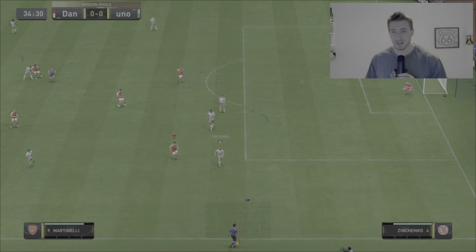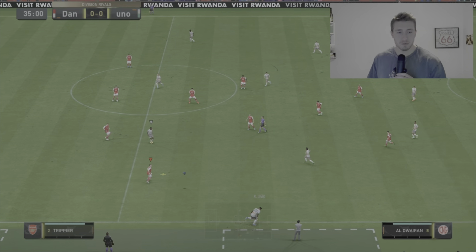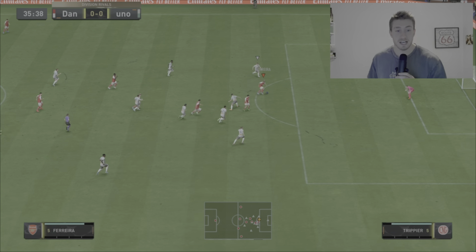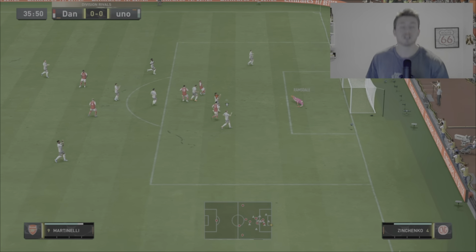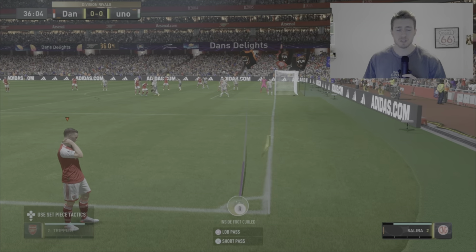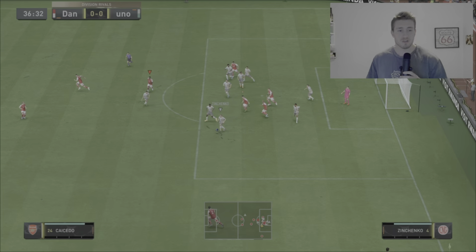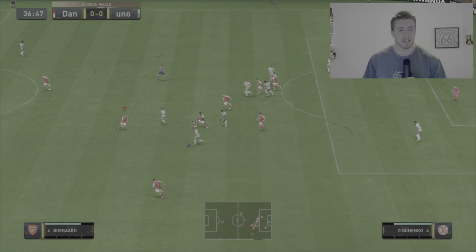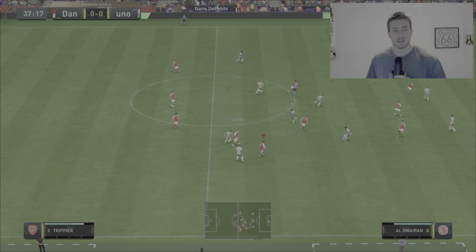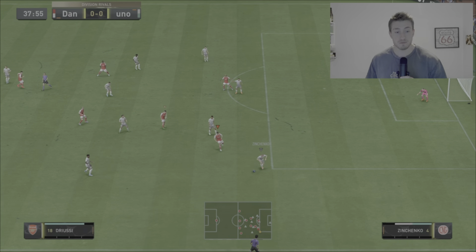No point crying over spilt milk I guess. Zinchenko distributes the ball well, straight to Trippier, which is decent. Here's Driessi — and that's a great pass to Ferreira. Got to do better than that, but Odegaard — Ramsdale did make a great save as well. So I can't be too harsh on the striker, but I just feel like he should have finished that, because he has got that 90 — I think it's 91 — shooting. So I would have thought he probably would have finished that one, but it wasn't to be on this occasion unfortunately.